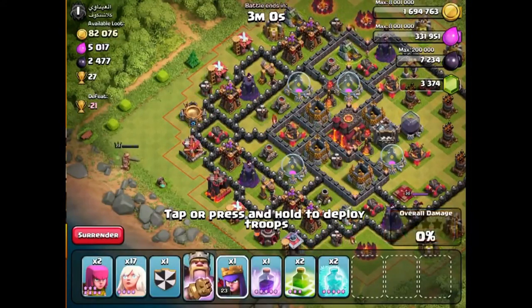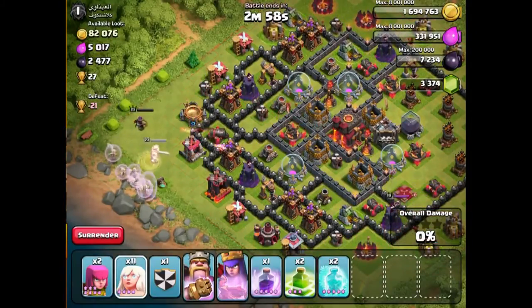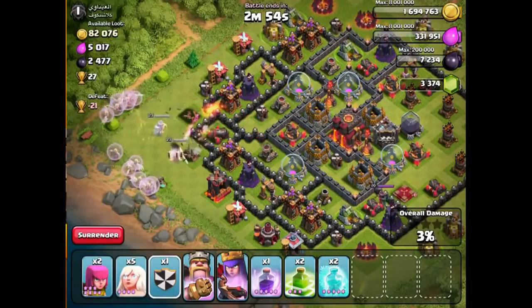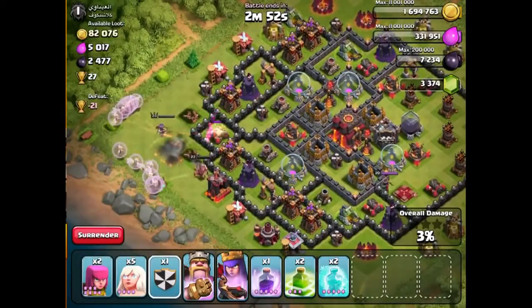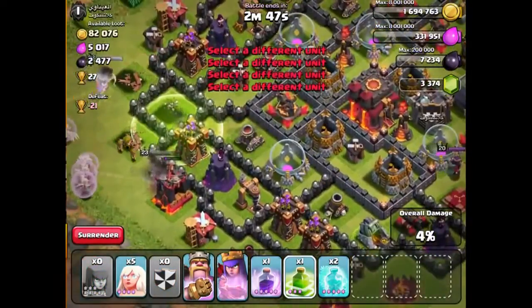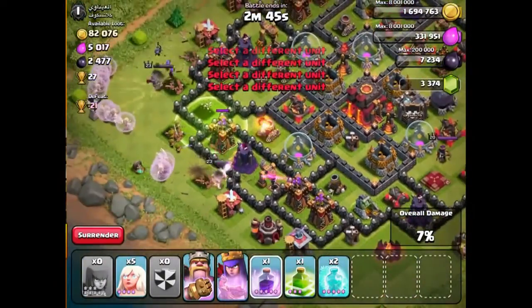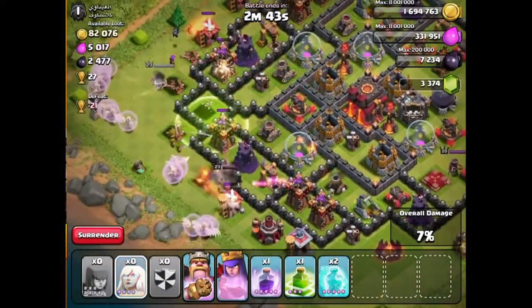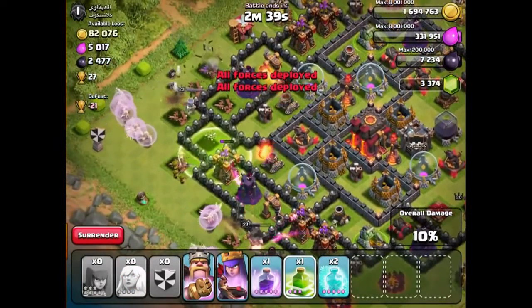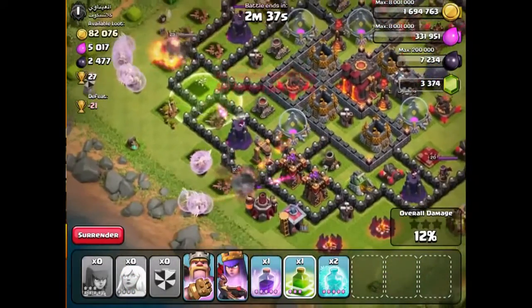So, first of all, we need to spawn our queen and our king. We're going to spawn healers on both sides because the healers are the worst troops ever — they do not follow what you want them to do. Let's throw them in. I'm going to throw a jump spell in there. I've got a couple of jump spells with me. See what I mean? Look — the healers have picked who they want to follow and they're going to follow them to the death. We've thrown in a jump spell, but nobody's using it.